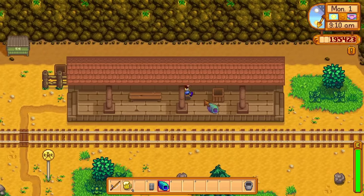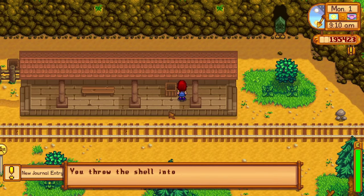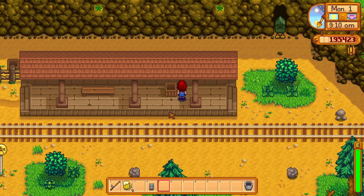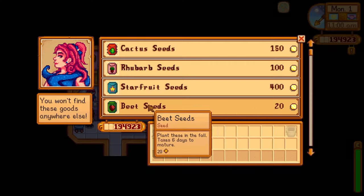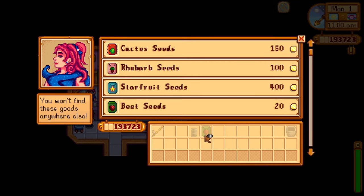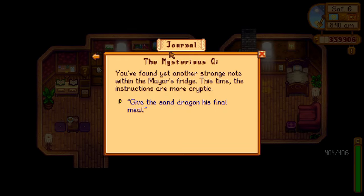After successfully bringing the rainbow shell to the train platform, you will get another note and another task. You will need to plant and harvest 10 beets and place them in Mayor Lewis' fridge. Unfortunately I wasn't recording this, but basically you just need to place 10 beets into his fridge. You can only buy beet seeds from Sandy in the Oasis store and they will only grow in fall. You can grow them in your greenhouse as well if you have it unlocked.